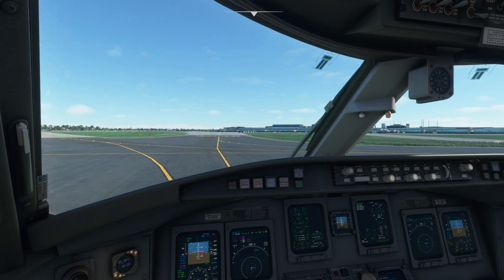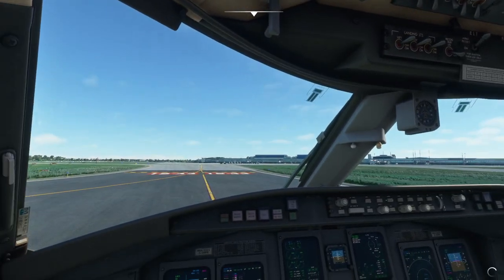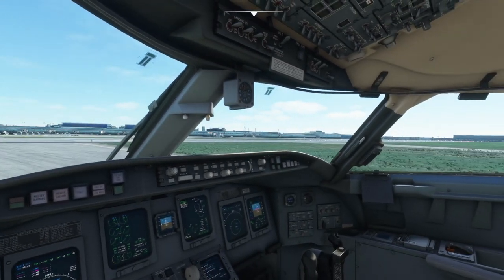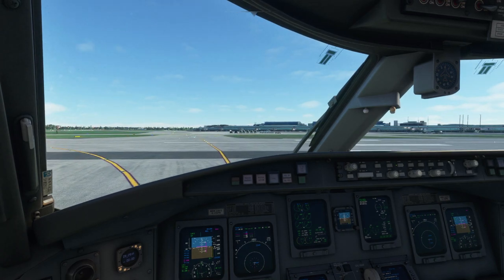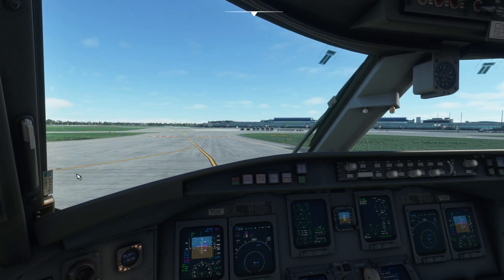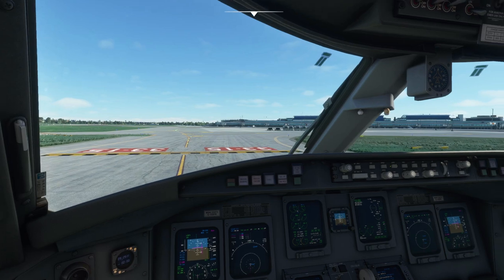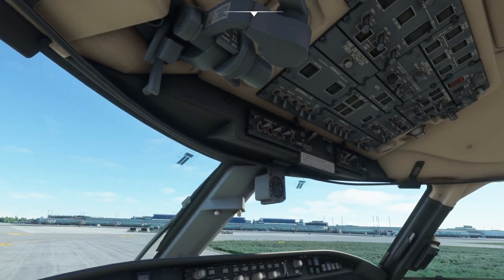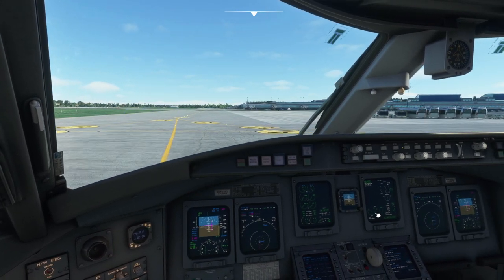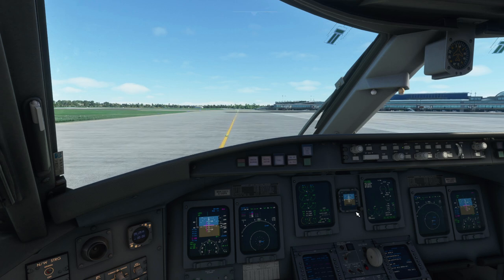We'll taxi on in to the stand at Hamburg. Normally ATC would have us hold short and then we'd be cleared to cross - strobes on for crossing an active runway. At Hamburg it's common to use one runway direction for departures, so we landed on 23 but they also use the crossed runway for departures only - one for landing, one for takeoff. Clear of that, turn those off. We can see the APU is almost at 100%, taxiing on idle rolling in nicely.